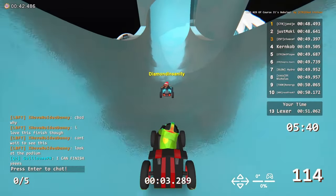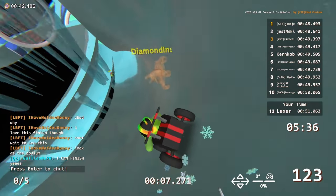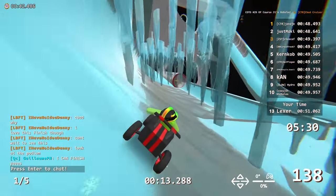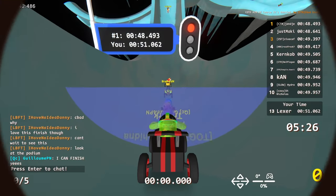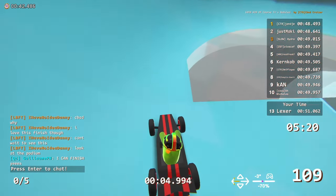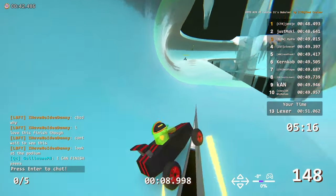We have a super stacked lobby today: Yanja, Maki, Kerncob — all very good players, historically in Cup of the Days — as well as a whole bunch of other very strong players. Khan is also in the lobby today. And here's Everett joining a Cup of the Day, which is probably the one for him because he likes his bobsled.